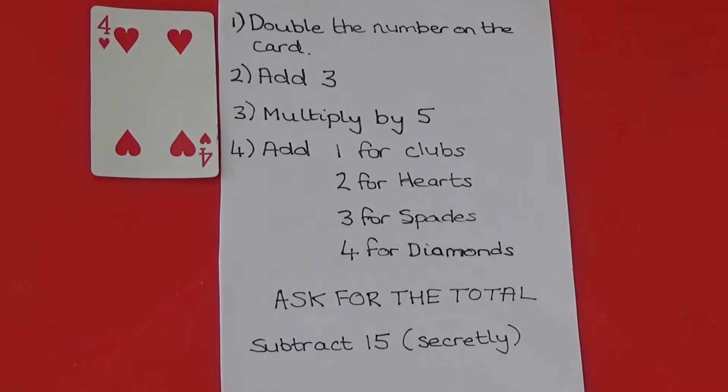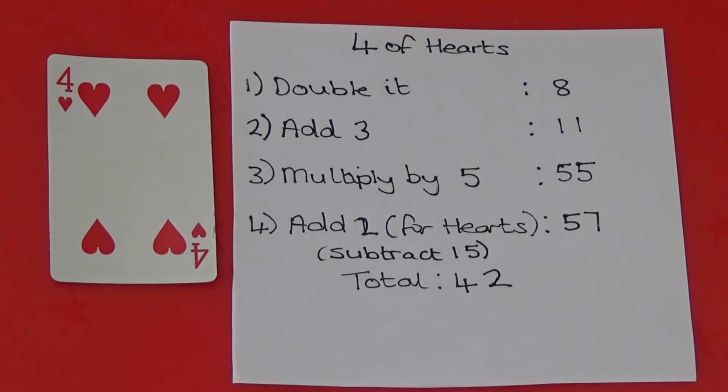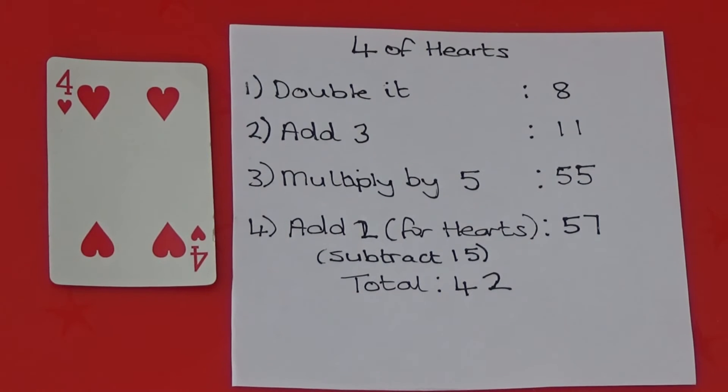Once they have followed your instructions they tell you their total number. The next part you do in secret. You need to subtract 15 from the total they have given you. Here the total is 42. From 42 you are able to work out their card — the 4 in this number tells us the card is a 4.